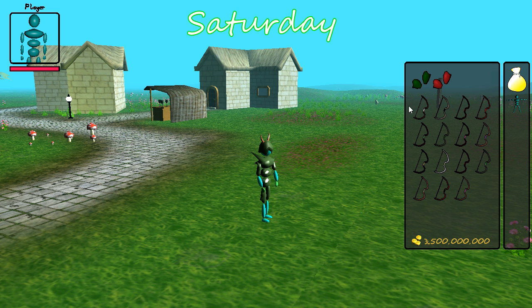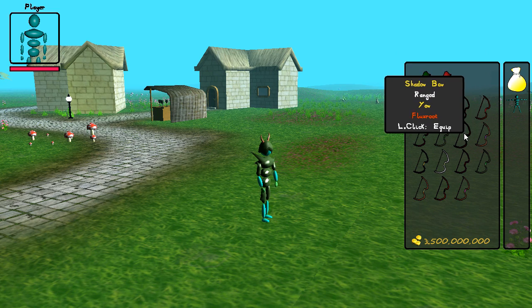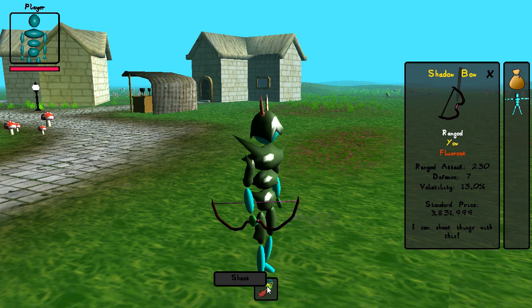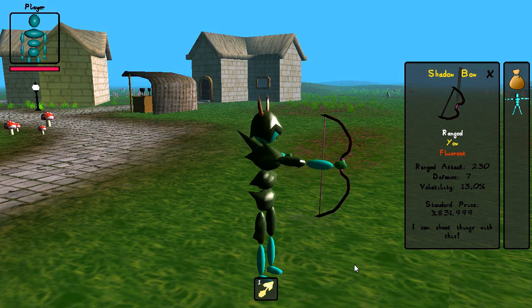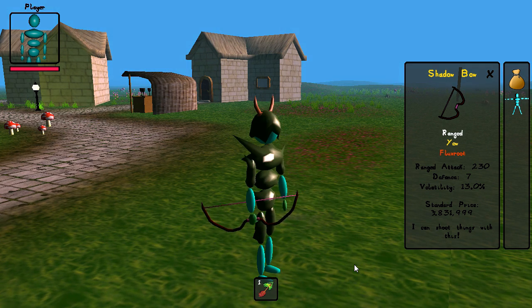Finally this week I've added the first ranged weapon into the game, which is this shadow bow here. I'll just go ahead and wield this bow with the flux root string, and you can see that currently the bow only has this one attack called shoot. Here's my attempt at animating it, but for now you'll just have to imagine the bow string going back and the arrow in general, because these are things I'll be adding next week.